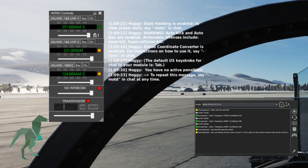Hey everyone, Bailey here. SRS version 1.7.50 has some cool new toys for both the FC-3 radio and aircraft transponders.